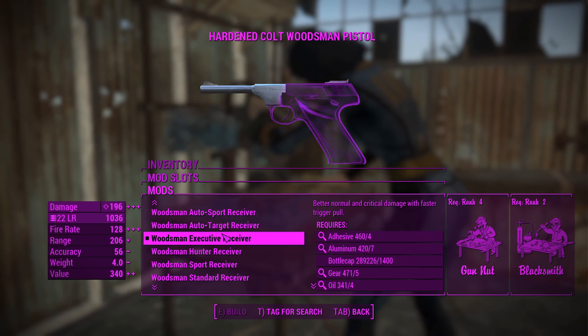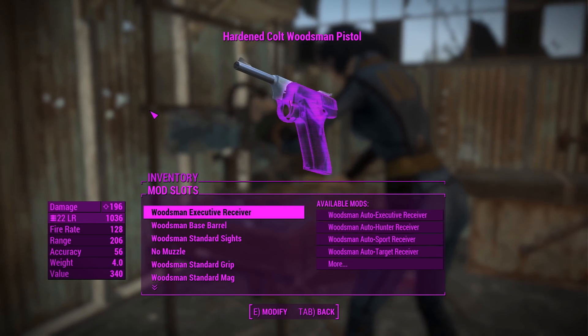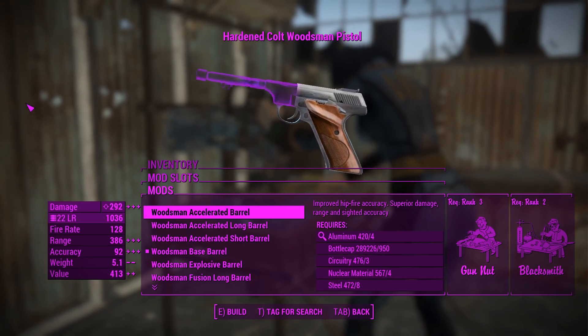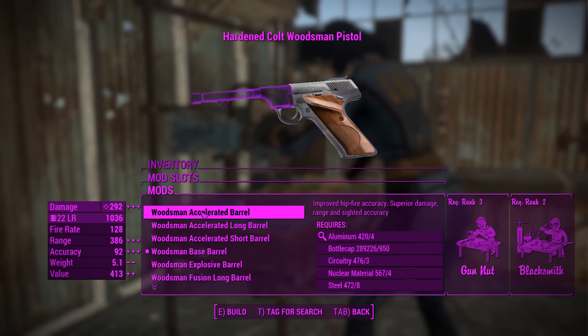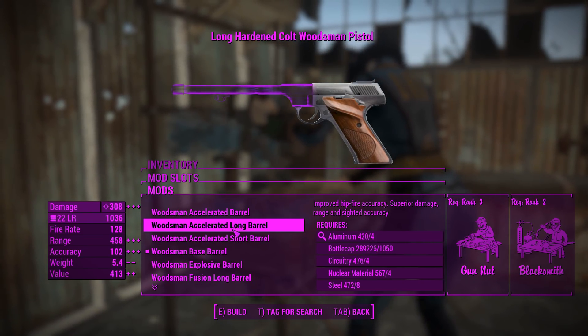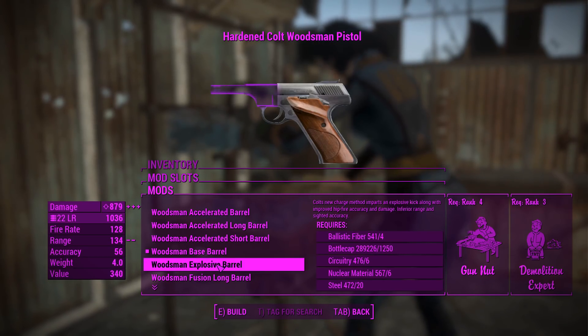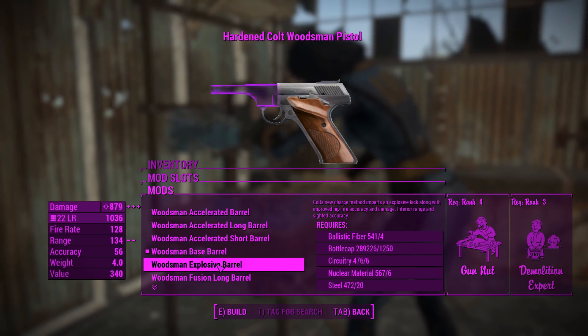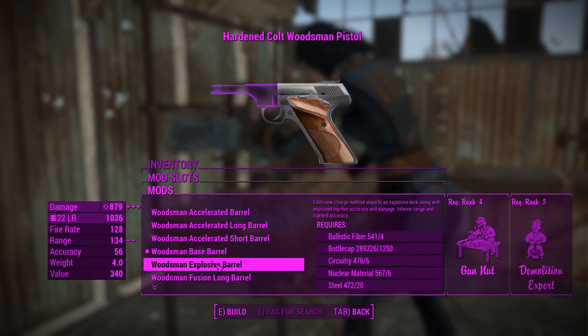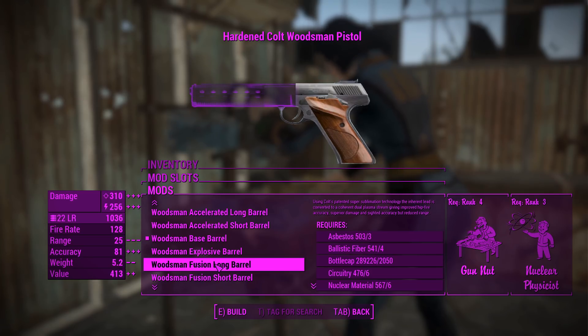We could probably just get away with using this thing now, but the madness doesn't stop there. Going over the barrels right off the bat with the accelerated barrel — almost 300 damage from that. You've also got a long and short variant of those for a little bit more customizability. And you've also got an explosive barrel, which brings it up to almost 900 damage — out-damaging War Daddy's anti-material rifle. Yeah, that's something.